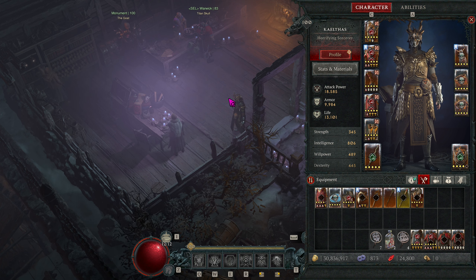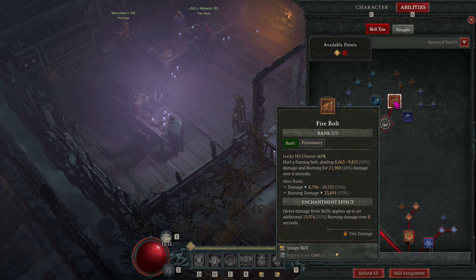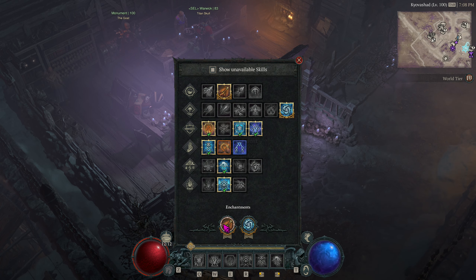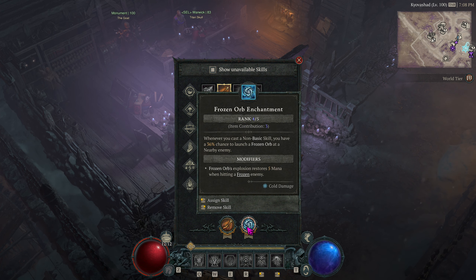This build is very similar to what we had before, but we'll do a quick review in case you didn't see the previous video. For the abilities, we're going to take Firebolt and use the Enhancement for Firebolt so that we apply Burning on all targets basically all the time with our Blizzard. We're also going to take the Frozen Orb enchantment, so we're proccing free Frozen Orbs that restore mana when they hit targets.